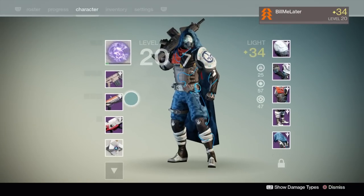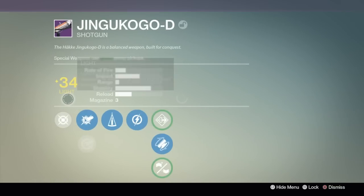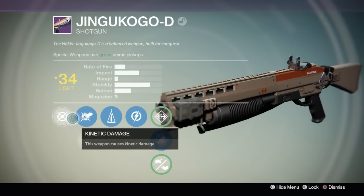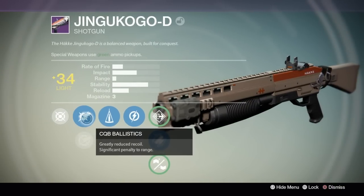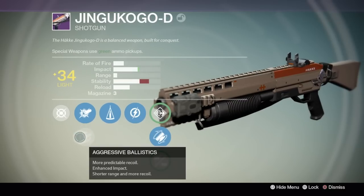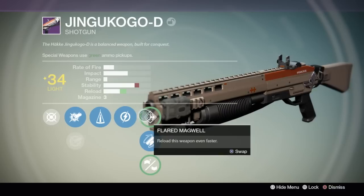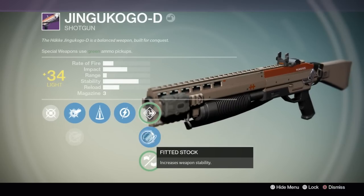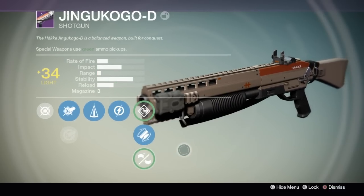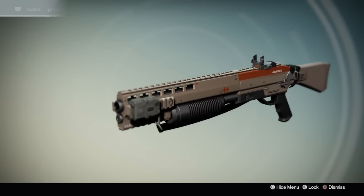Next up is the shotgun I was using the whole time — definitely not a Felwinter's Lie — the Jingu Kogo or something. These names — I think they're all a goof. Check out some of these new perks: the first one is Last Resort, so if you're the last person alive on your fire team, it handles and reloads faster. You've got Awareness, where kills with this weapon enhance your motion tracker for a bit. You've got Flared Magwell, Fitted Stock, and Oiled Frame. A lot of you pointed out in my Good, Bad, and Ugly video that my radar went crazy — that was that perk, I think.